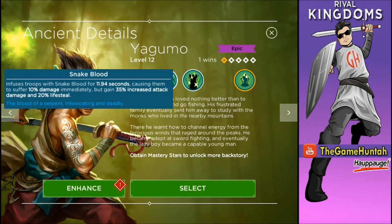The second ability is called Snakeblood. It infuses troops with Snakeblood for 11.94 seconds, causing them to suffer 10% damage immediately while gaining 35% increased attack damage and 20% lifesteal. The name of the ability is perfect — Snakeblood. So we're gonna actually damage our troops, but at the same time they're gonna gain 35% increased attack and also 20% lifesteal. I can do that trade — I like that trade!